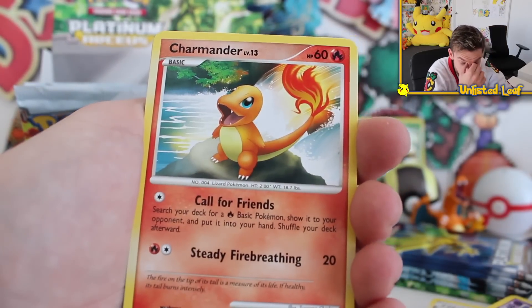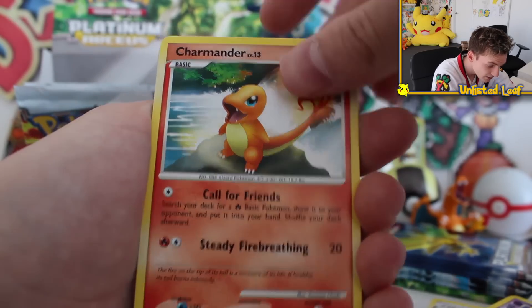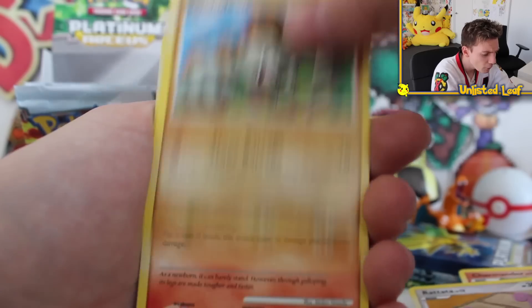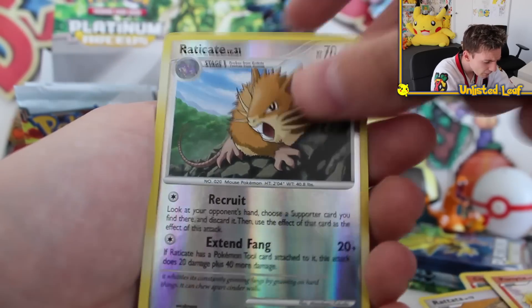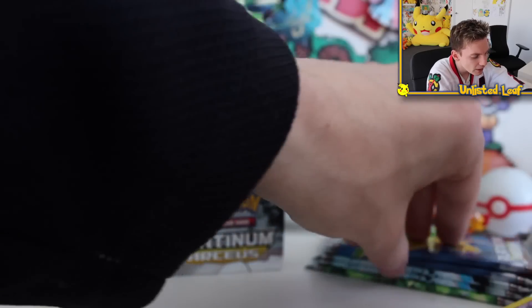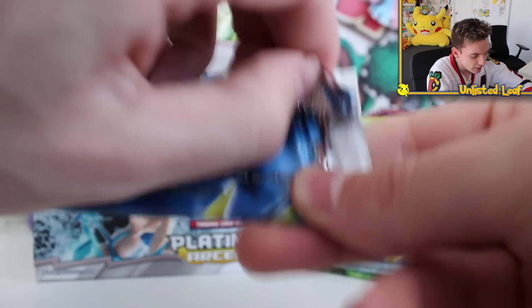Three training cards in a row — oh, that Charmander. This set, it's been overlooked, fellas — it's been way too overlooked. Not many people are into it, but everyone needs to be. Raichu regular rare — god, they've got bangers for regular rares too.